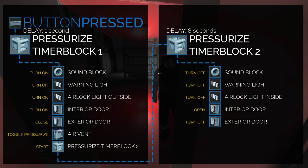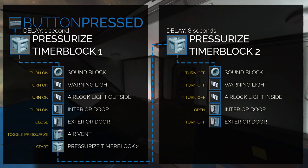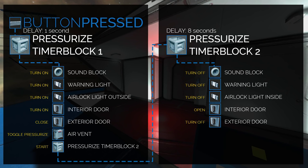That's going to turn on your sound, your warning light, and your airlock light outside. Then it's going to turn on your interior door. This is important for later because it's been locked and turned off, so that you can't accidentally decompress the compartment like we talked about earlier.